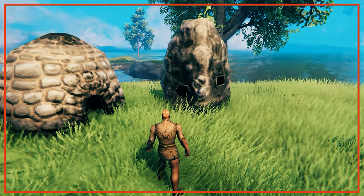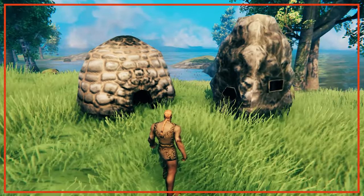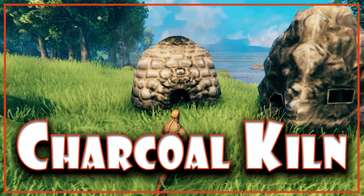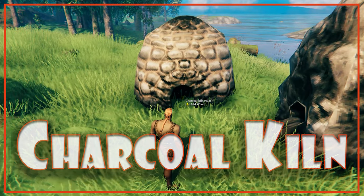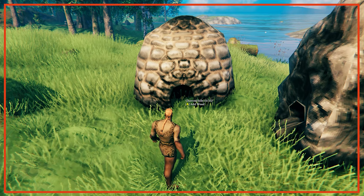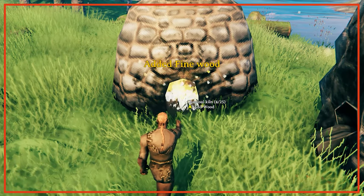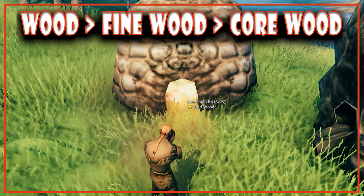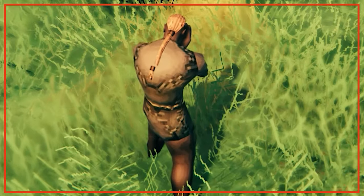The charcoal kiln takes 20 stone and 5 surtling cores to build and requires a workbench. It can hold up to 25 wood at a time and processes one charcoal every 16 seconds. When adding wood to the kiln, it'll prioritise wood in the following order: wood, then fine wood, then core wood — so be really careful which logs you're throwing into the kiln.